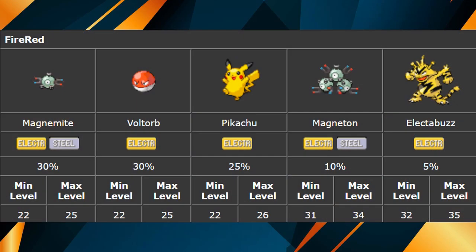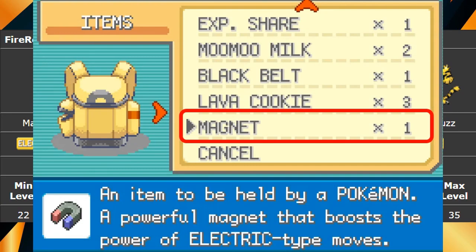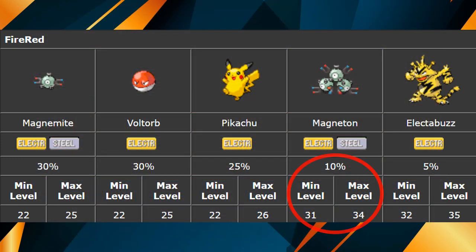To demonstrate this, I will be showing a gameplay example from Pokemon FireRed's Power Plant where I am hunting Magneton. I am specifically hunting Magneton because it is the only Pokemon which I can thieve a Magnet held item from. In this area, Magneton only has a 10% chance of appearing with a minimum level of 31 and a maximum level of 34.